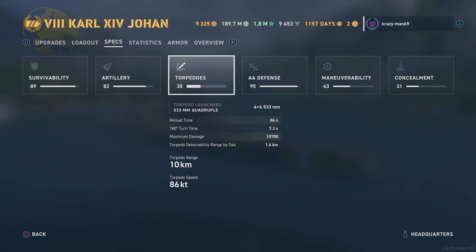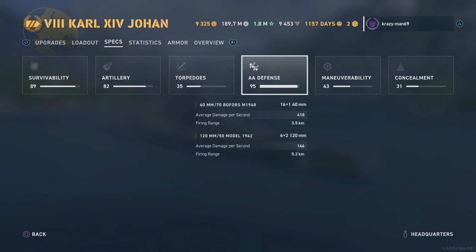Holy — 86 knots on the torpedoes! And there's 16 on each side. This is going to be very interesting. Those are screaming torps. The Carl Johan — I'm looking forward to playing it, not gonna lie. AA is 95% — that's pretty good.